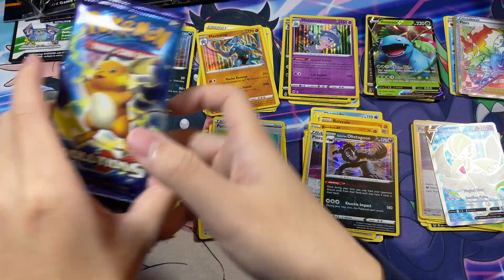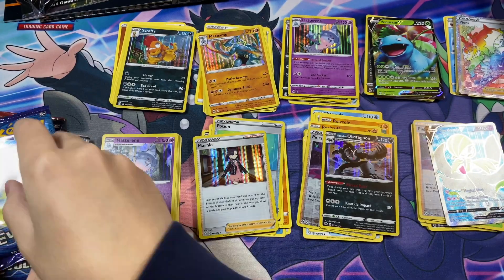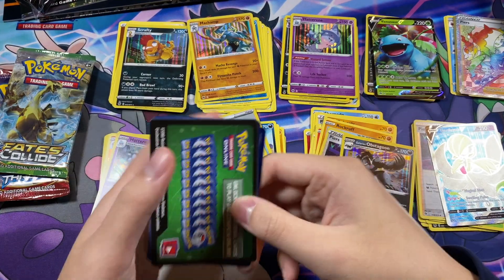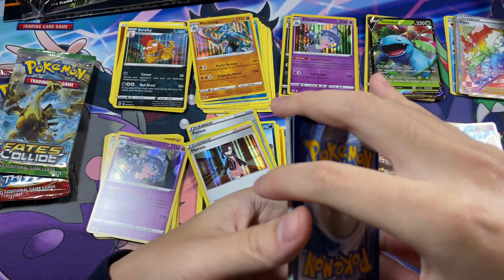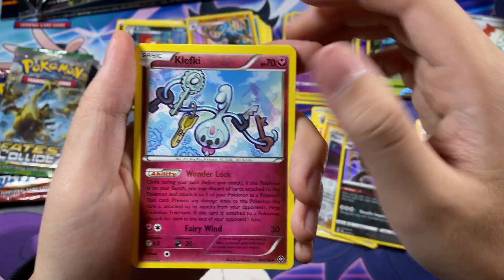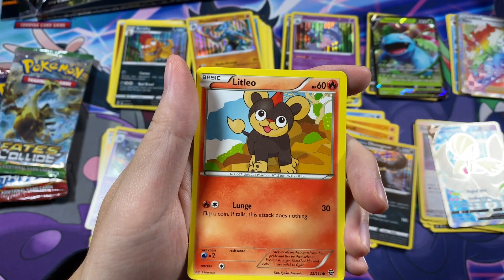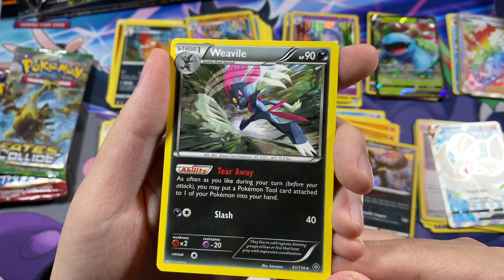Let's go ahead and work on these packs that I got from the Mythical Collection now. Here is the code card from the Mythical Collection Box. We're going to save the Evolutions Packs for last — I like those the most. We'll start with Steam Siege. Here is the code card. We have Skiploom, Greedy Dice, Fletchling, Birdmite, Quauncher, C-Dot, Nosepass, Litleo. A Reverse C-Dot and a Weavile Non-Holo.